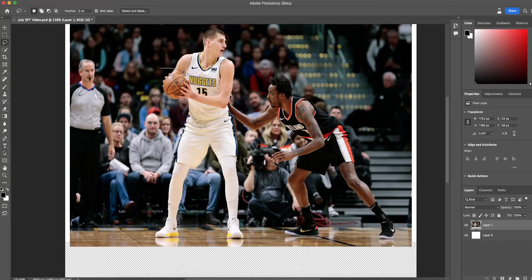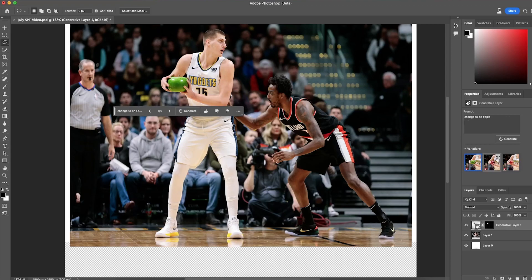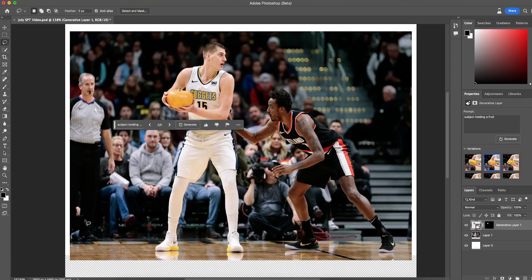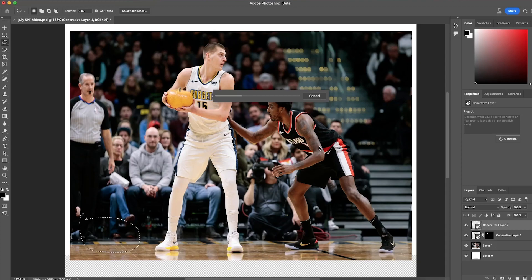Photoshop introduced AI to its platform and it changed the whole game. You can now take the Lasso tool, select an area you want to change, and type into the Generative Fill box to tell Photoshop what you want. For example, if I'm creating a Halloween-themed graphic, I can tell Photoshop to make Jokic hold a pumpkin instead of the ball. It's a really easy process that gives graphic designers a quicker way to edit pictures, and this can be repeated all around the graphic by highlighting different areas.